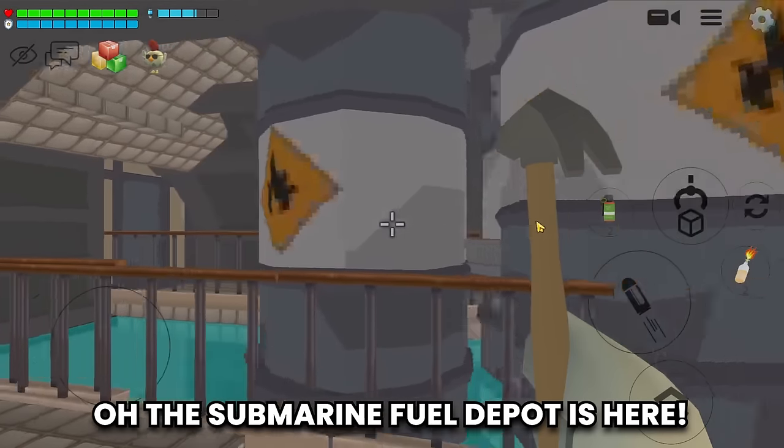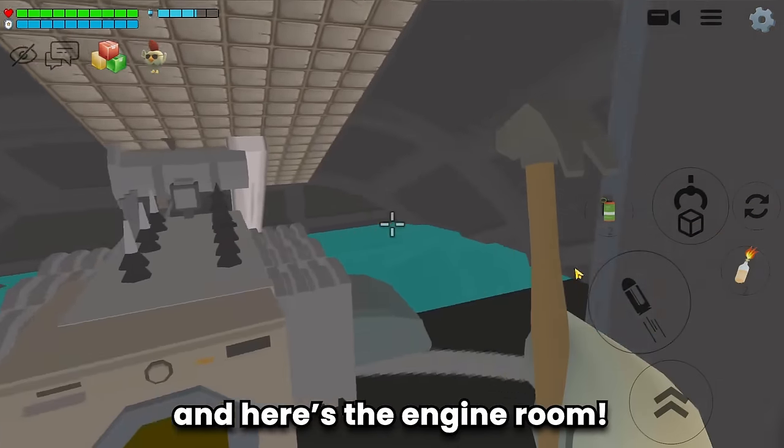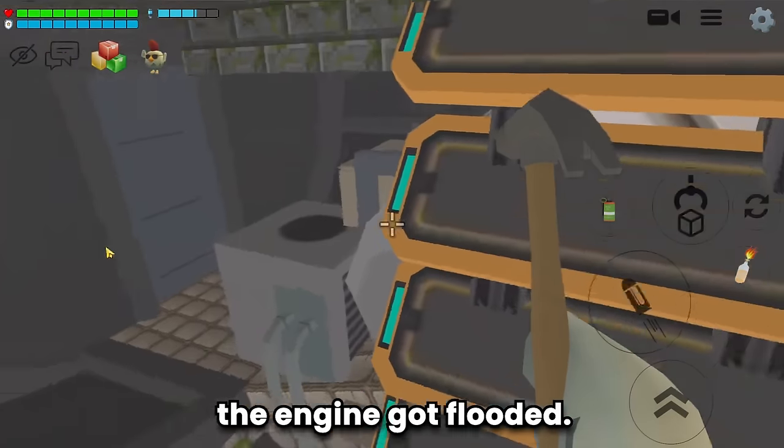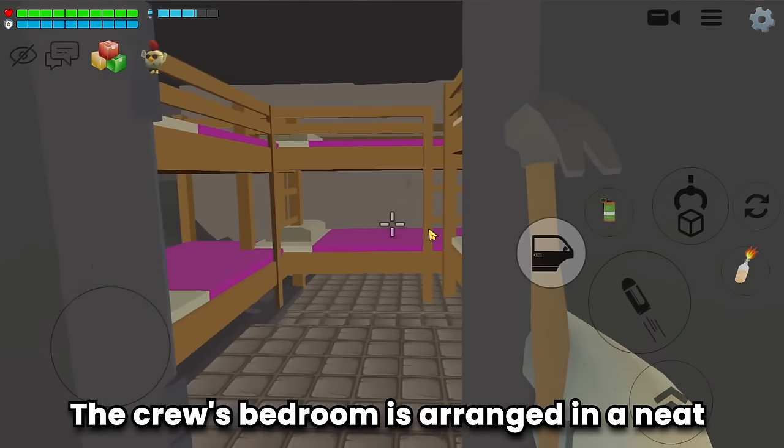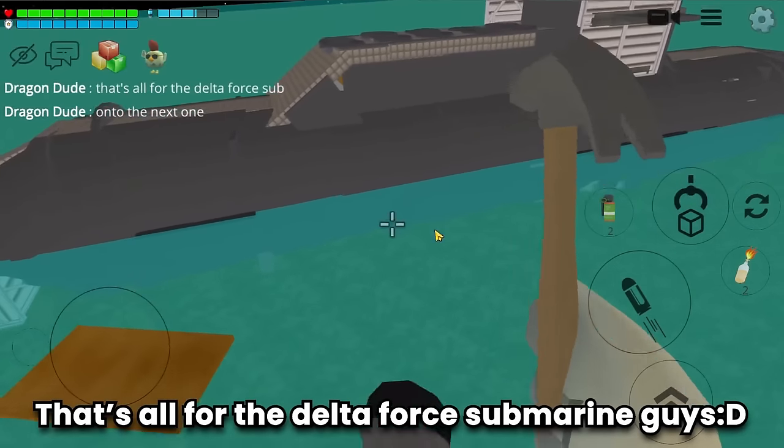A gym area and the bathroom is also built carefully. The submarine fuel depot is here. The canteen. The engine room — the engine got flooded again! The crew's bedroom is arranged in a neat and unique way. Nice work, builder!